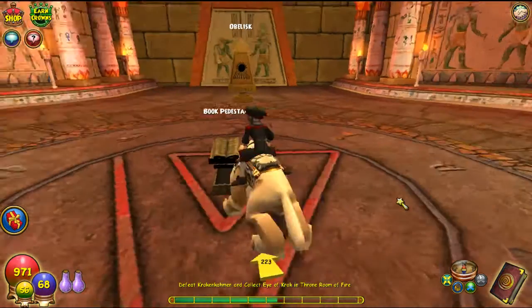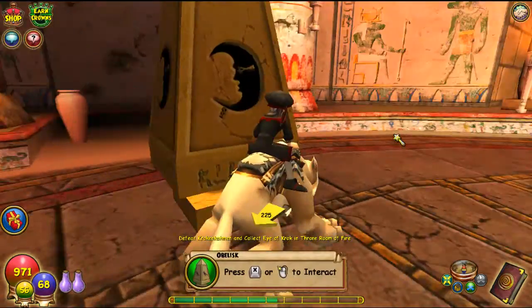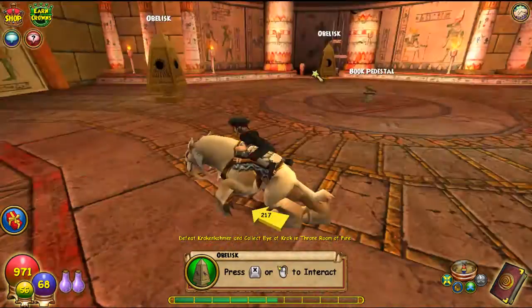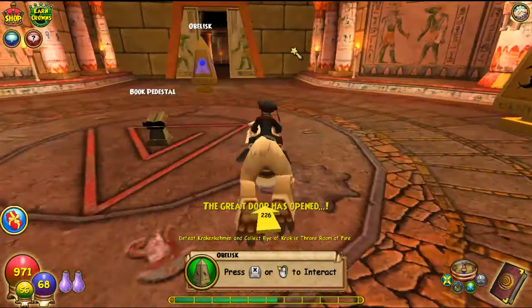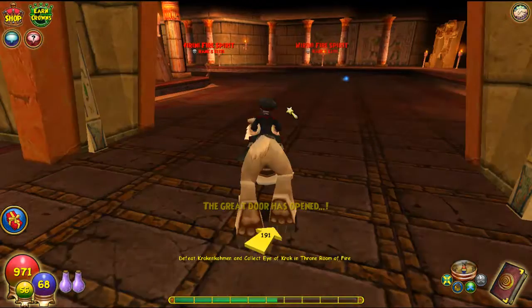Alrighty guys I'm back — we have to solve a puzzle. Where the two suns shine the way will be clear, but not if there is any moon shining. Alright, the ball should be around here.